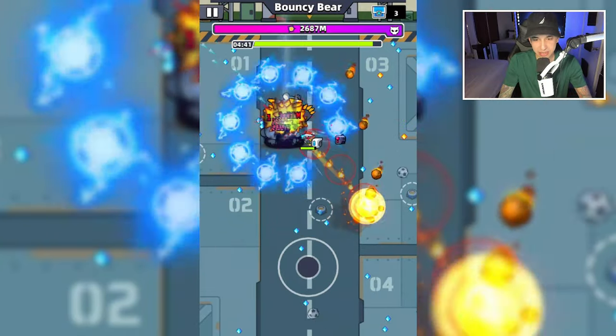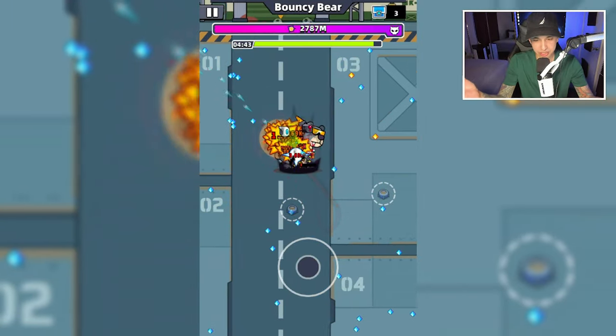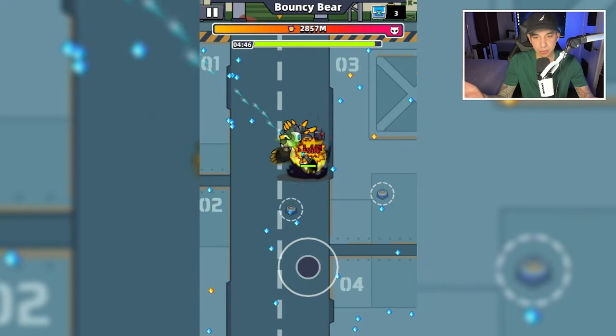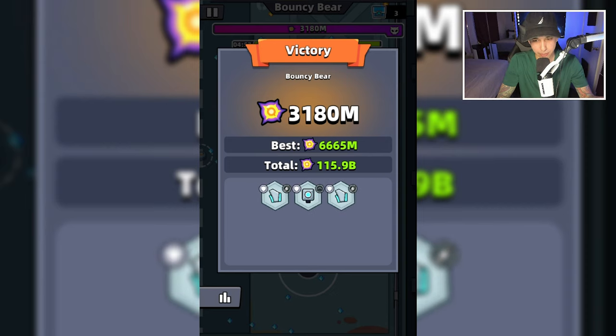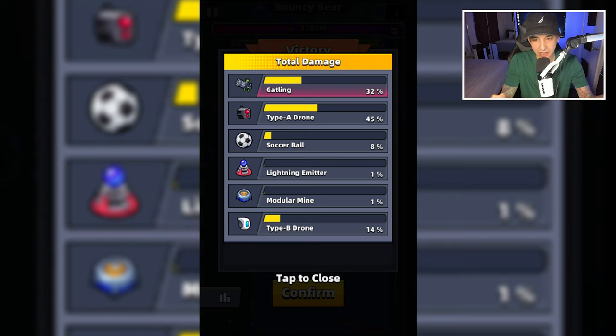Since we're approaching the 4 minutes and 40 second mark, we're pretty much done here. So I'm just going to die for a second time, get the second revival boost with only 10 seconds left. 3-1-8-0. Our best is 6-6-6-5 — I haven't seen anyone surpass that yet. Gatling: 32%. Type A drone: 45%. Soccer ball: 8%. Lightning emitter: 1%. Modular mine: 1%. Type B drone: 14%.